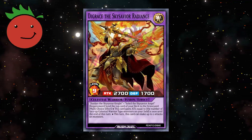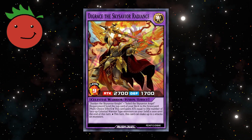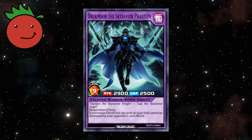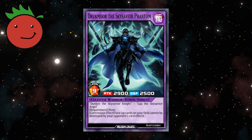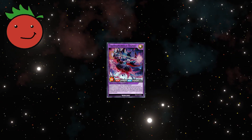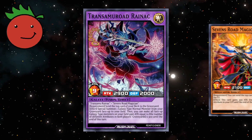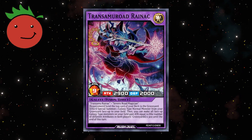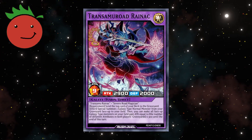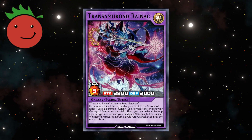Digrace, the Sky Savior Radiance, is a 2700 attack celestial warrior that can mill 1 for its multi-choice effect to either gain 1000 attack for each celestial warrior you control, or make 2 attacks on monsters. Drukmore, the Sky Savior Phantom, is a 2900 attack celestial warrior with the continuous effect that face-up cards on your field cannot be destroyed by your opponent's card effects. Finally, I will be taking Transami Road Rynak, since due to our rules, only I can legally summon it, since only I have access to Sevens Road Magician. Transami Road Rynak is a 2900 attack galaxy monster that can mill 1 to special summon 1 galaxy-type normal monster from grave, and make all galaxy monsters you control gain attack equal to the number of different attributes in both players' graveyards times 300.